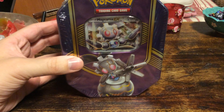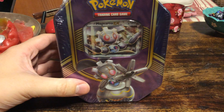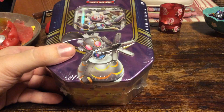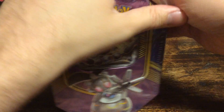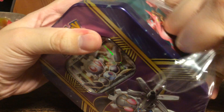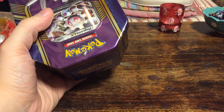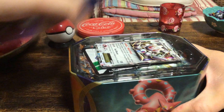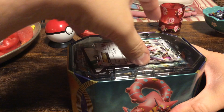Hello everyone! We only needed one tin, so here goes — this is the autumn tin, the fall tin. Magearna. We already saw Pikachu and Volcanion, and this was the last one we needed, so let's open it. The Pikachu tin was by far the best one from the three that I opened — not the promo, but the boosters. We got a Magearna-EX, Mega Sceptile-EX, and of course the promo itself.